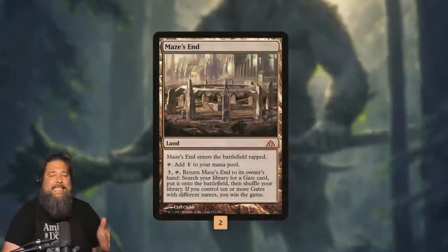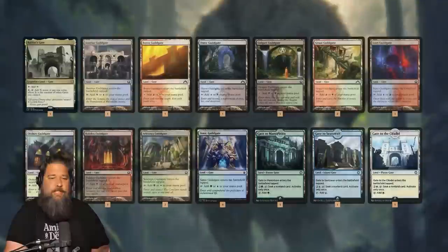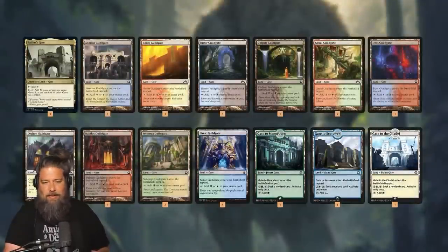Our deck is pretty singularly focused on winning with Maze's End. To win, we need 10 differently named gates — technically nine on the battlefield, then we activate Maze's End to get gate number ten and win on the spot. The gates aren't all that interesting; they're just here to support Maze's End and our synergies. The one exception is Baldur's Gate, which is like Cabal Coffers for gates and makes a ridiculous amount of mana.